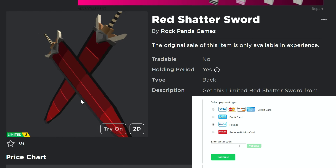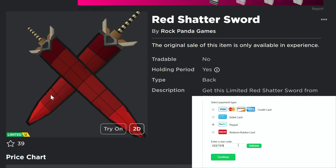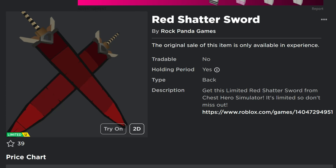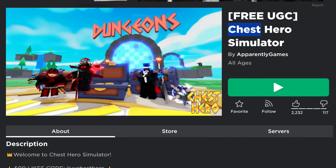We got a free limited UGC item right here — the Red Shatter Sword. That's actually two swords, and it's a back item. Looks like a pretty cool item actually, not bad, but not super complicated as far as a model and texture.